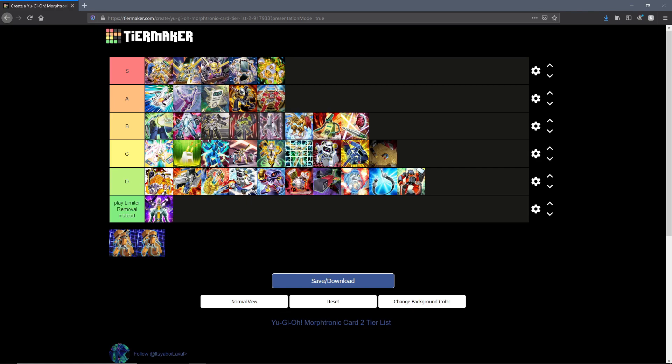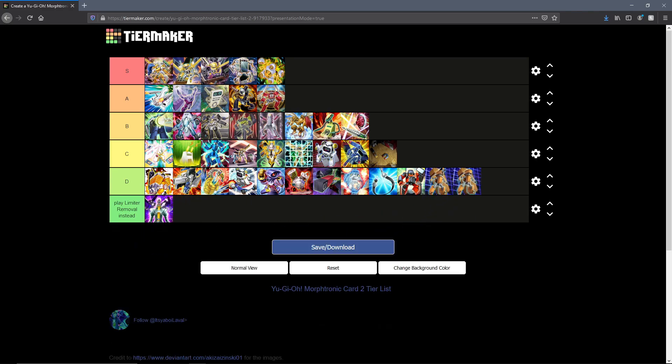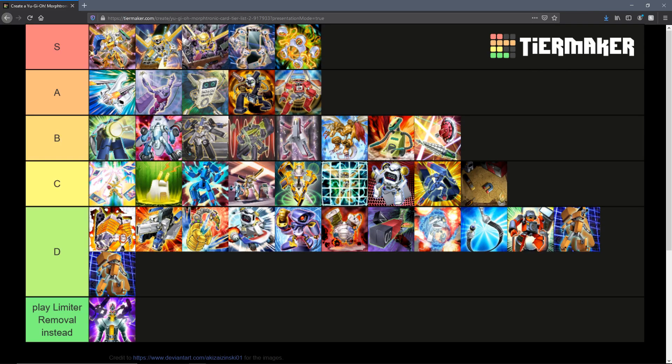Morphtronic Datatron — I have both artworks here, the OCG and the international one — and I feel like both kind of belong into D tier, fitting for Datatron. He's one of those really weird burn cards from the early waves of Morphtronic support: once per turn he can inflict 600 to your opponent while in attack by tributing a monster, and in defense he can once per turn burn your opponent for 300. You can't really FTK with him since it's way too specific to set up, and in general I wouldn't really recommend running Datatron.